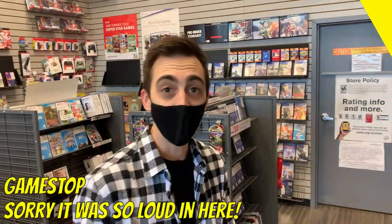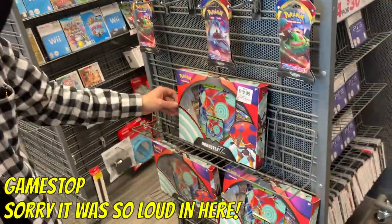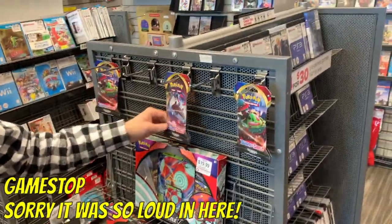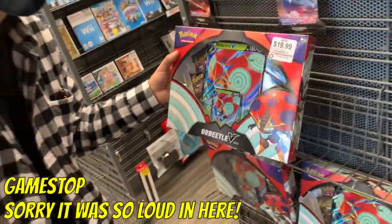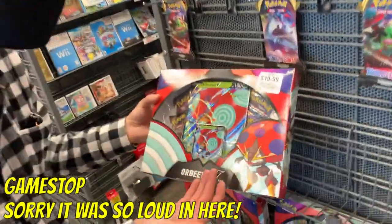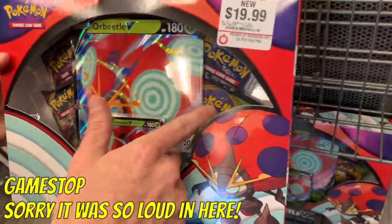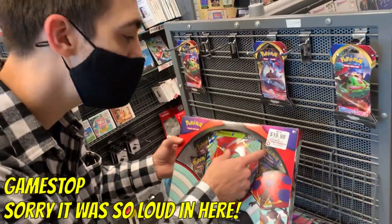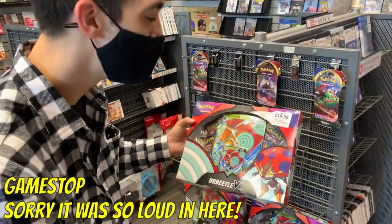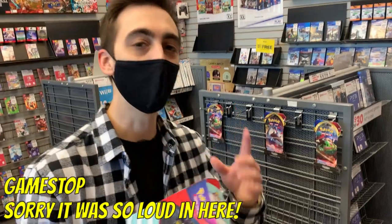We're at GameStop and it looks like all they really got are these Orb Beetle boxes and some Sword and Shield base. I've said in a few videos that I've wanted to get one of these for my son. The pack selection looks like Darkness Ablaze, two Vivid Voltage, and what I thought was Marnie's shadows but looks like Sun and Moon base — so not the greatest for the price, but we're still gonna get it today. Let's go to one more store.